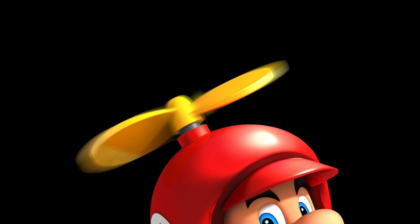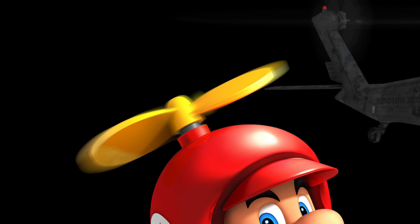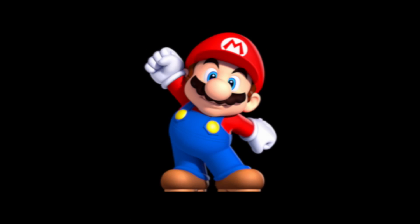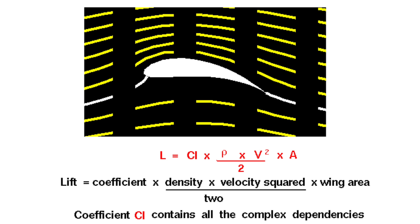The helmet has a propeller on top and this acts similarly to what a helicopter may do when it takes off for flight. However, there's a difference here — Mario is not a helicopter. But that doesn't stop the equation for Propeller Lift from working.